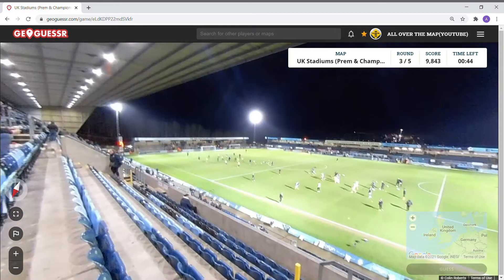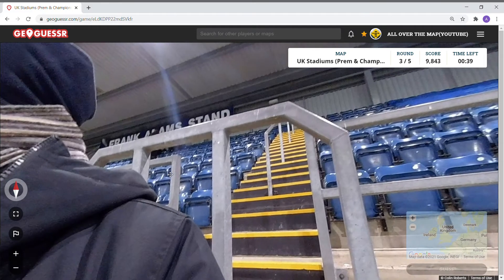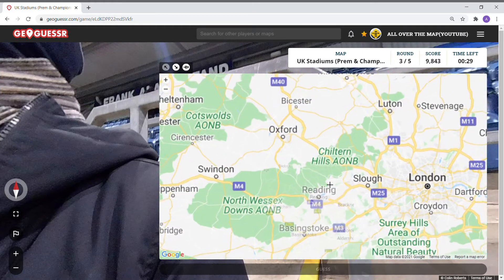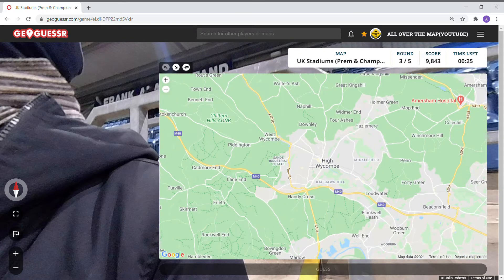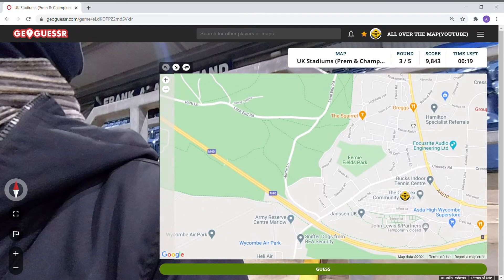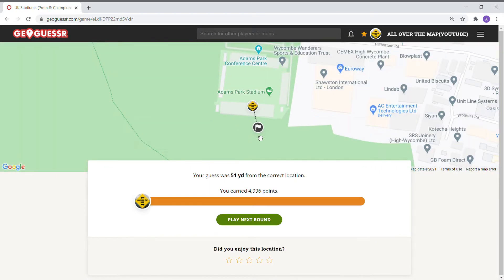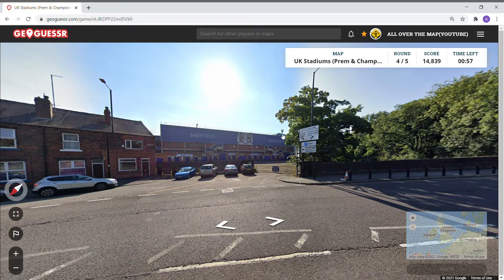The colors look like Wycombe Wanderers — I think this is Adams Park, that's Wycombe. The problem is, where's Wycombe? I think it's down here somewhere. Wycombe, Adams Park — this is it. 4996, not too bad.